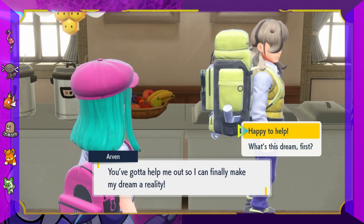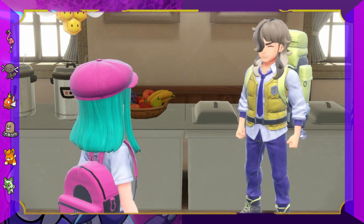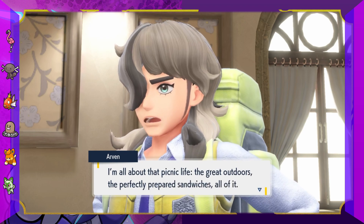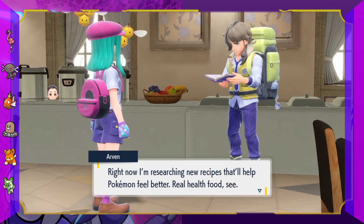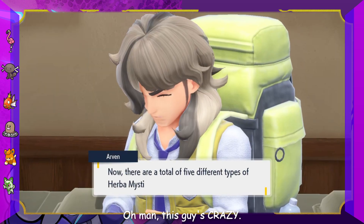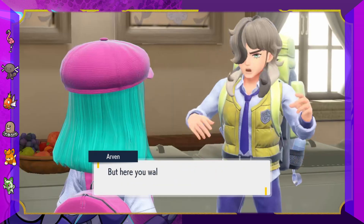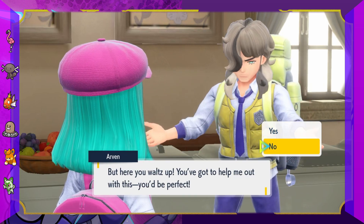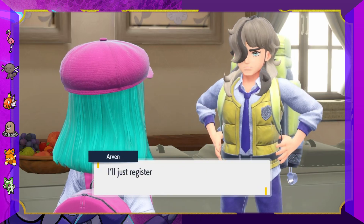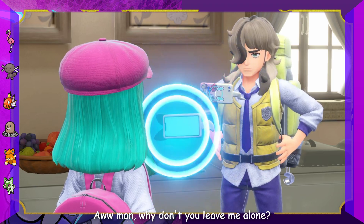An NPC wants help to make his dream a reality. His dream is all about picnic life, the great outdoors, and a perfect preparation for sandwiches. He's searching for new recipes to make Pokémon feel better. I mean, couldn't you just do that with the Pokémon Centers? This guy's crazy. He keeps insisting I help him, but I keep saying no - I refuse.